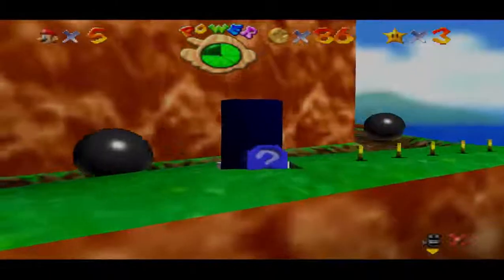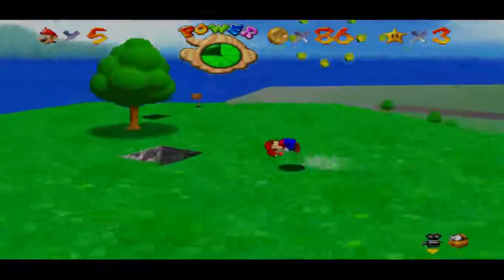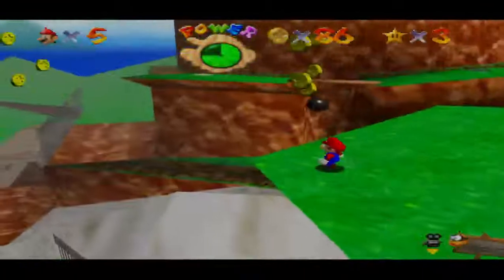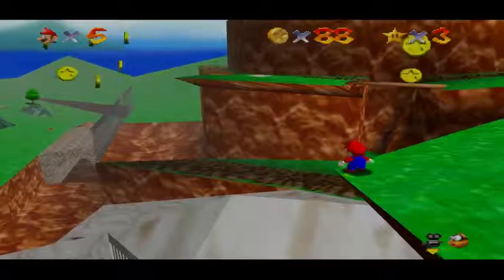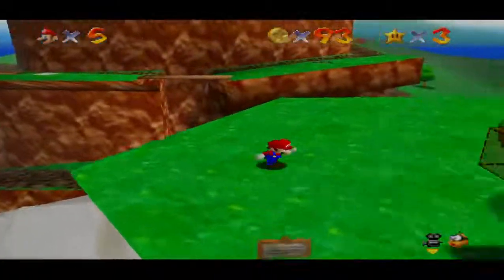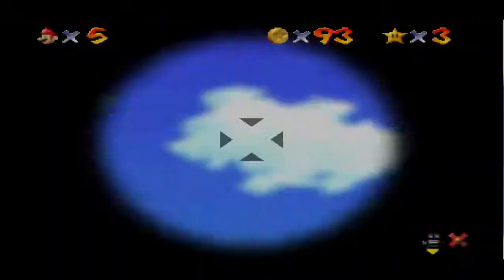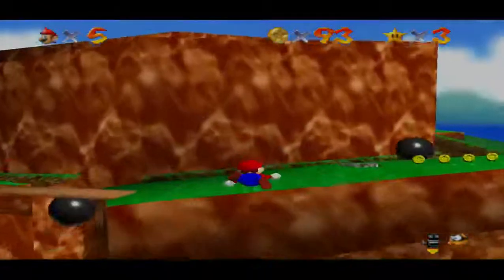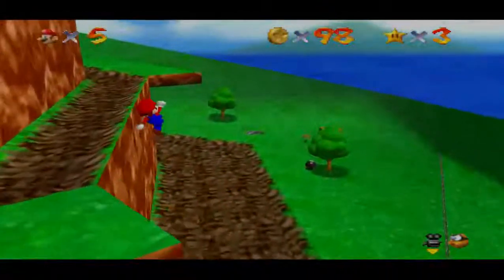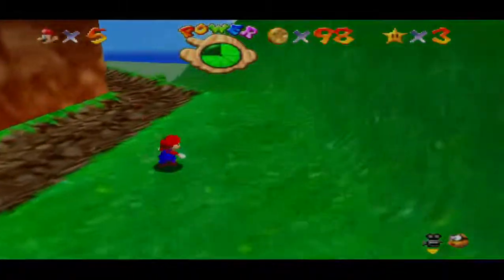And because I am bad at aiming, I have to use this coin. Okay, 93, let's do this. That was a dumb mistake — I have to reclimb back up this mountain.